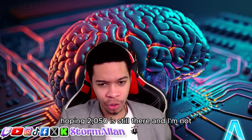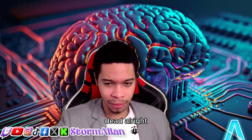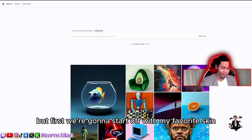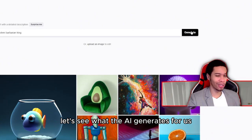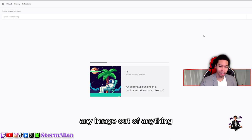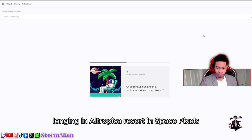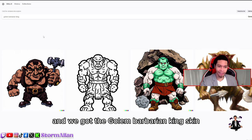Alright, let's go guys. First we're gonna start off with my favorite skin — the Golem Barbarian King. Let's see what the AI generates for us. This AI makes any image out of anything — for example, 'astronaut launching in a tropic resort in space, pixels.' This AI is crazy. And we got the Golem Barbarian King skin result.